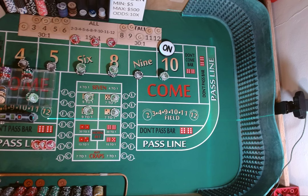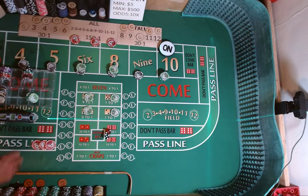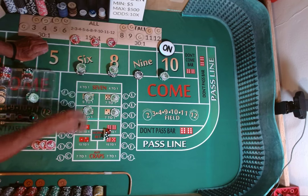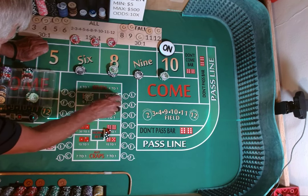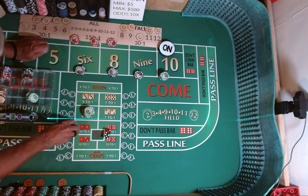Dice are out. 3-2, 1-3. 5-2-7. Seven out. Ouch. So everything comes down. We're going to finish off this session with a big loss.